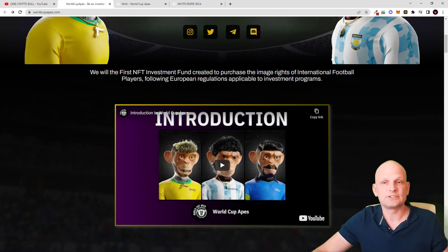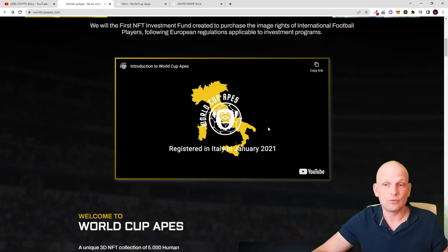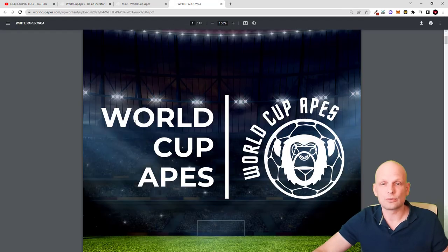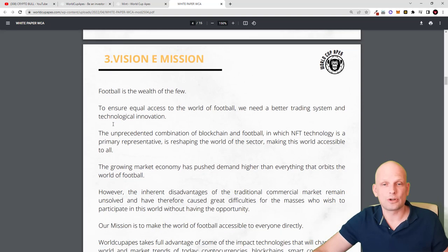This will be the first NFT investing fund created to purchase the image rights of international football players, following European regulation applicable to investment programs. The project was registered in Italy in January 2021 and was created by Daniel Manago, co-founder of World Cup Apes. Daniel Manago is a scientist and research person. If you click on the white paper you get redirected to a page with all information about the project, including a disclaimer, table of contents, and the vision and mission.